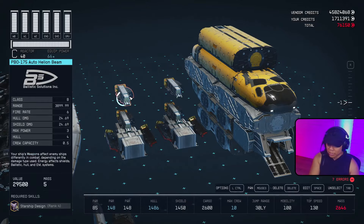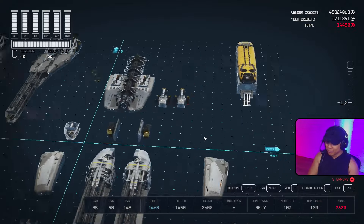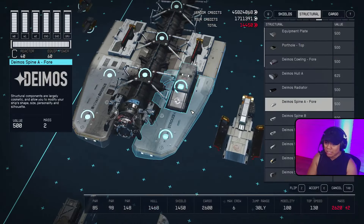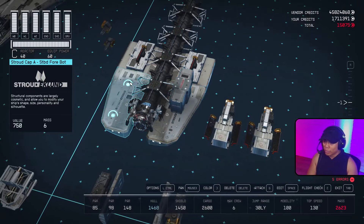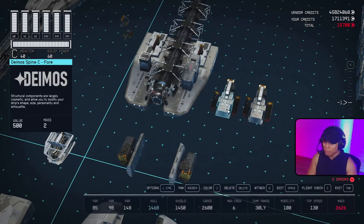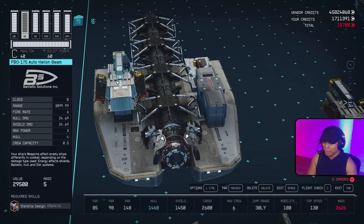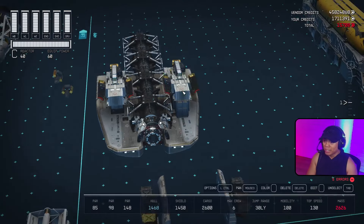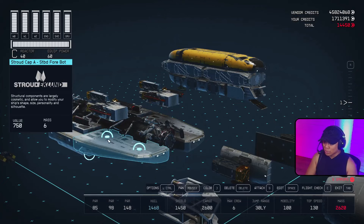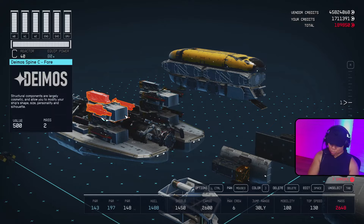On controller, for the duplication buddy glitch: move it up one spot so you can easily duplicate it back down to the same spot. Hit RB on all three modules, tap Y to duplicate, tap A to accept — now you have two PBO 175 auto helion beams in the same spot. Delete the extra pieces from the buddy stack. To move these down, put in a module — could be the Dame of Spine F or a Hope Tech riser. With Dame of Spine C, the two Vanguard Obliterator projectors, and the two PBO 175s, duplicate in the same spot — it duplicates down. Perfection.